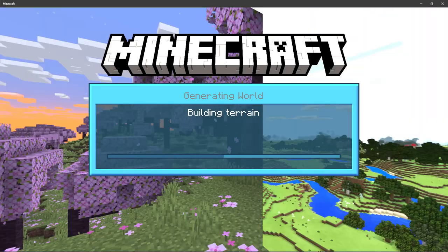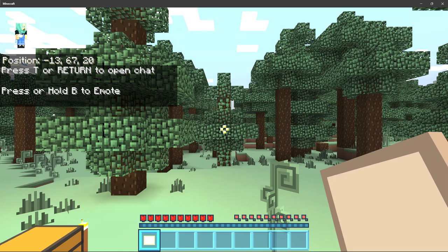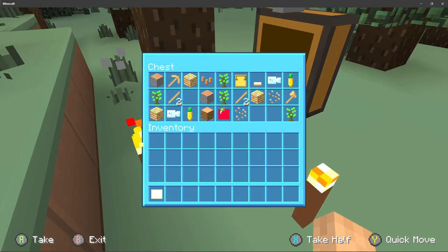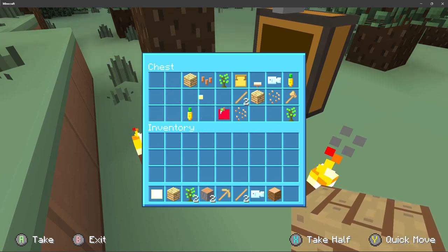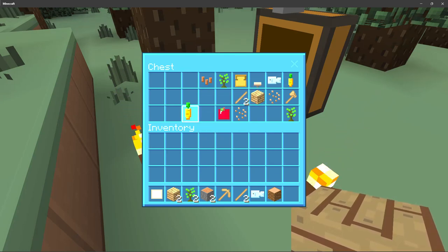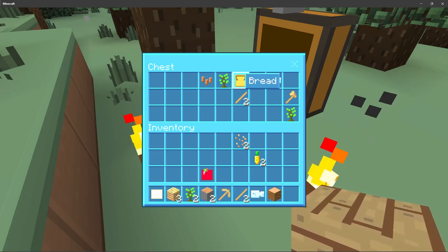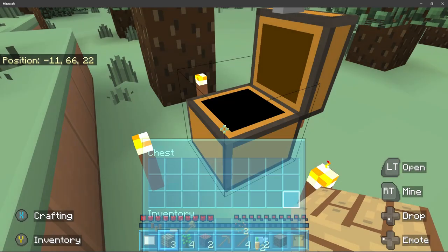Ancient cities can be found under a mountain, or something. Okay. We got almost a lot of wood types, so we can start.